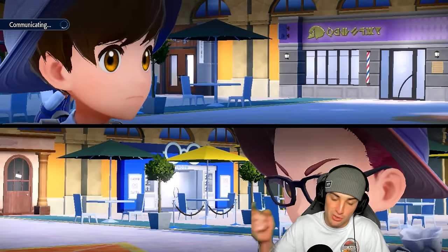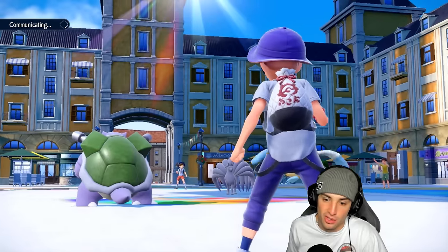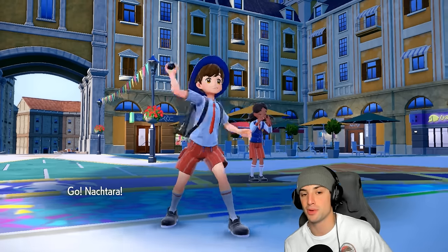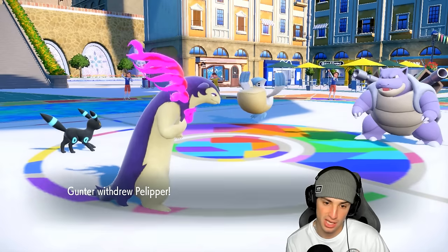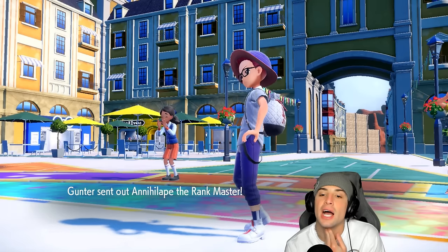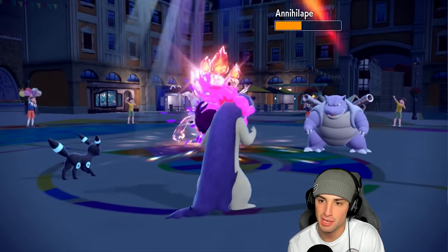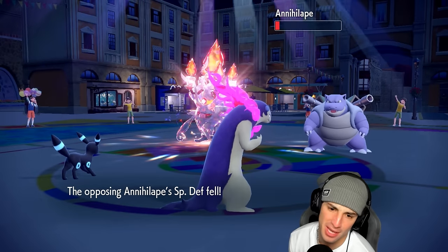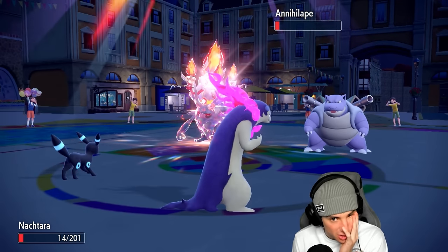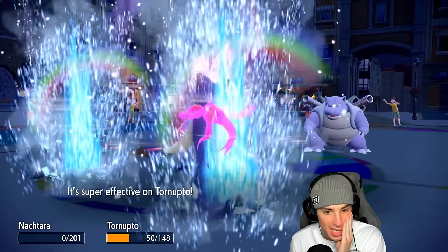From here I swap back into Umbreon because I expect them to swap into Annihilape. My plan: swap to Umbreon, KO their Annihilape, force them into Pelipper, then swap in Ninetales for full weather control. I make the read and they do swap into Annihilape — now I have to pick up the KO. That HP is tough though. Come on — do them dirty! This thing is bulky... and I don't pick up the KO. That really hurts.